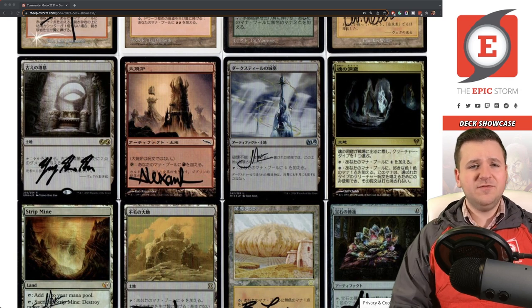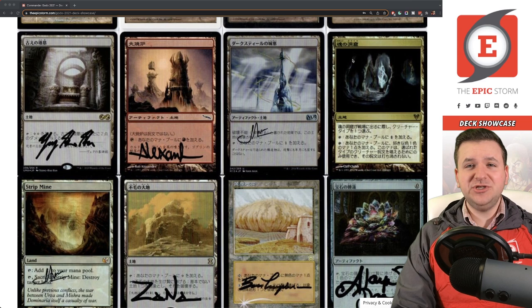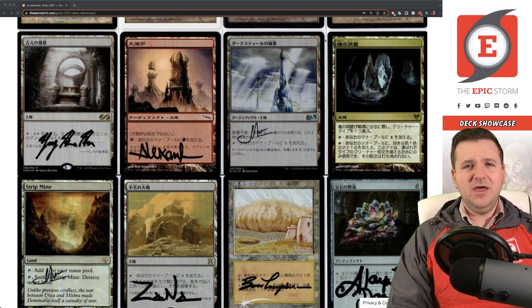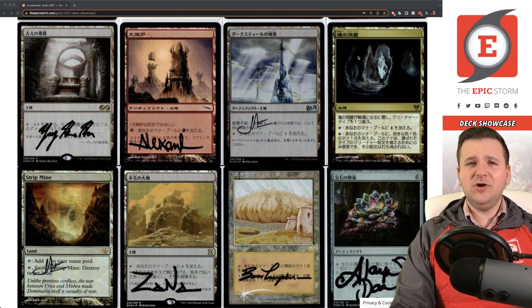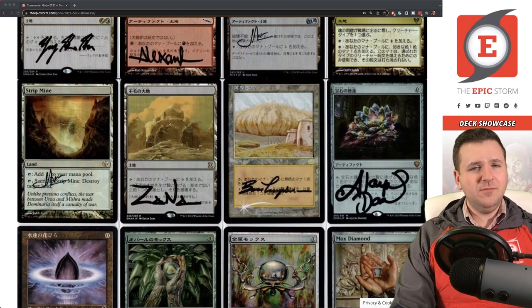The artifact lands are also useful against land destruction effects. Cavern of Souls is currently out being signed — it's with Matt Schneider of the Mountain Mage signing group, linked in the description. Cavern is really important because it makes Godo uncounterable against blue decks, and once Godo is in play you can equip Lightning Greaves to protect him. Cavern is pretty huge.